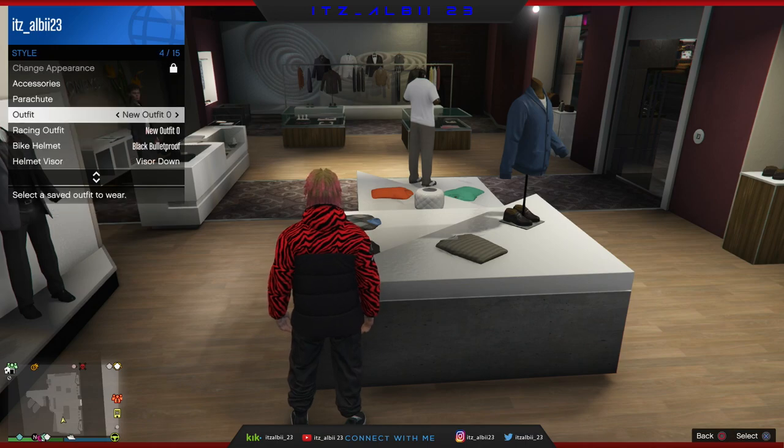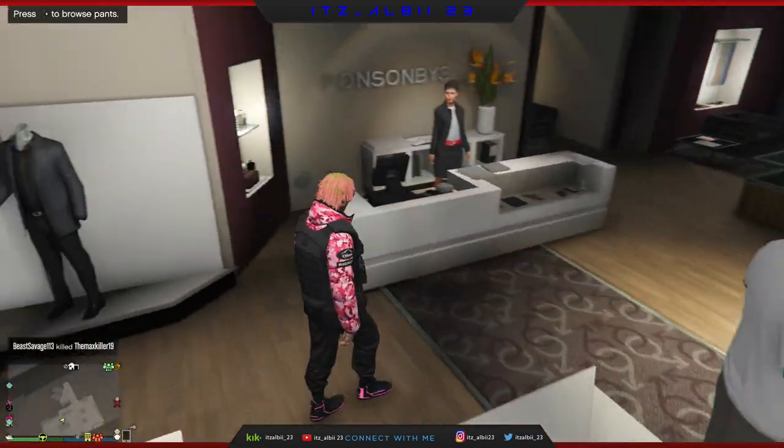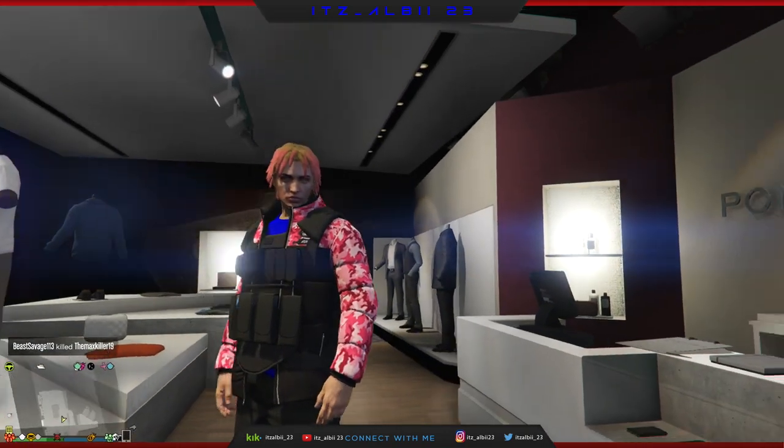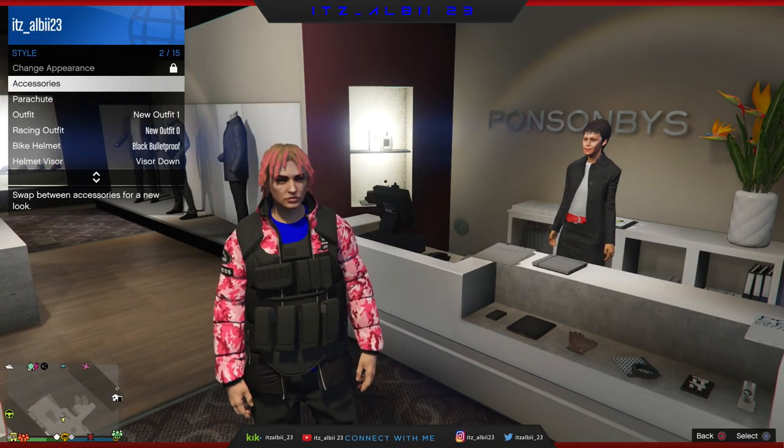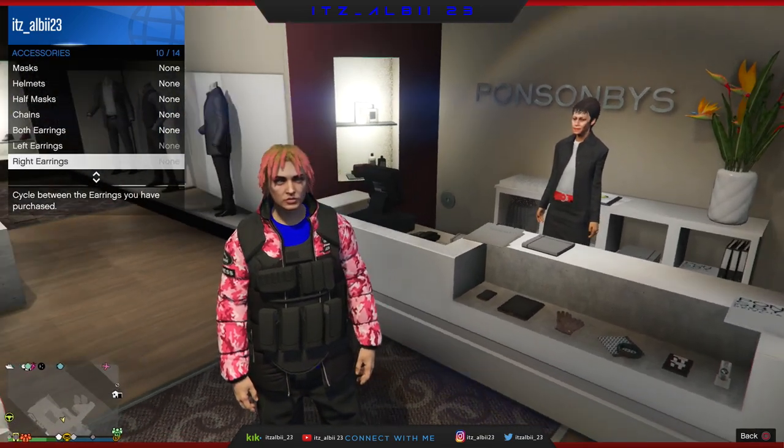no helmet or nothing on. So for the second outfit, you're gonna need any outfit that has the body armor, the CEO body armor on. And also with no mask, no helmet or nothing. No chains, no earrings or nothing.